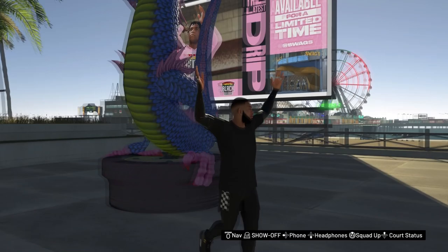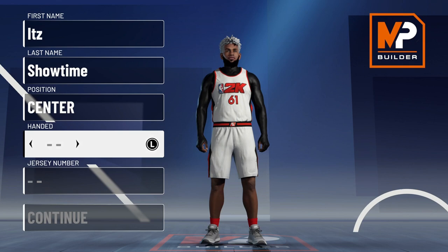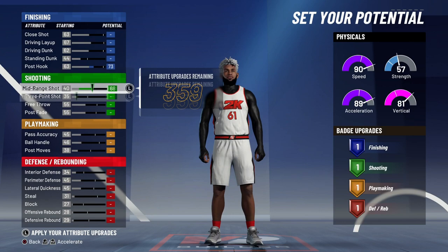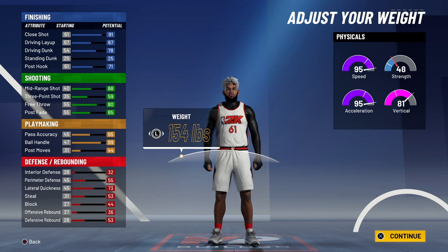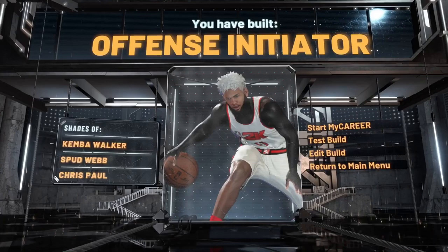The first step to start this VC glitch is to make a player — a really, really trash player. Get through it as fast as possible. You can choose any body type, any physical profile, just throw on some attributes. Make a garbage build; this is going to be a dummy build. Make it 5-foot-7, lowest weight, lowest wingspan — make it as garbage as possible. You won't be using this build for anything good, so do it as fast as you can.